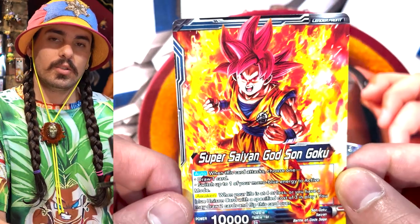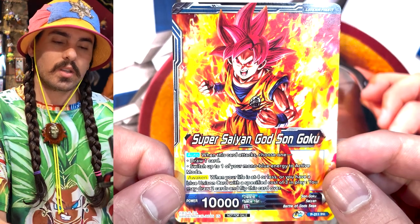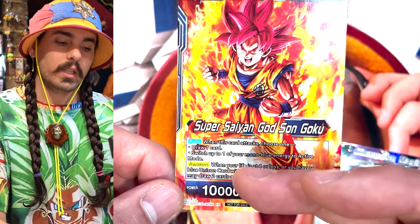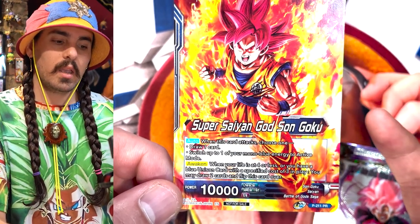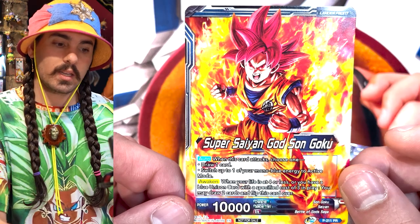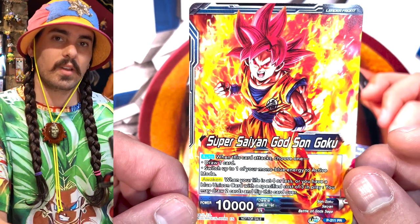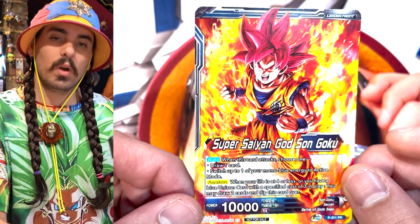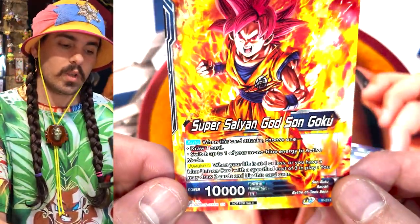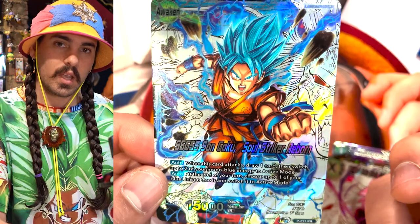Leader cards are generally designed to draw cards and gain you advantage on every turn consistently. Most leader cards will say when this card attacks, draw a card. This card does say when this card attacks, draw a card, and it also has a secondary effect. Leader cards can awaken — almost all leader cards in the game awaken once you're at four life, but some have other awakening conditions. This leader has two awakening conditions: one is when you're at four life, and another is if you have a unison with a specified cost of three in play. Once you meet one of those requirements, you can flip your leader over and resolve the awakening skill. For this leader, the awakening skill is when you flip this card over, you draw two cards.